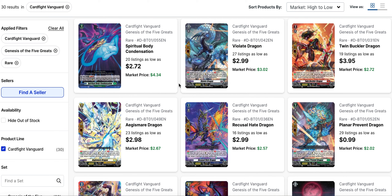Sentinels in D Format all share the same effect — you play them on the guardian circle, and if you have two or more cards in your hand you have to discard one card, then your vanguard or the unit being protected can't be hit until the end of battle. If you only have one card in your hand, you don't have to discard.